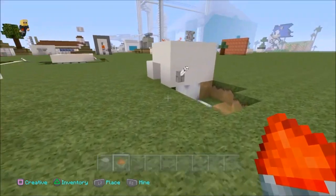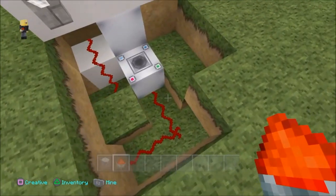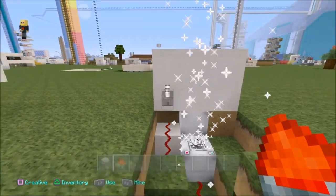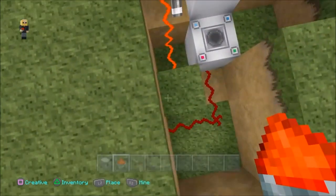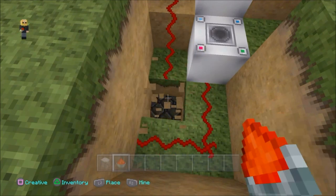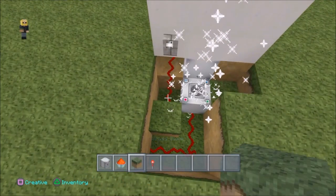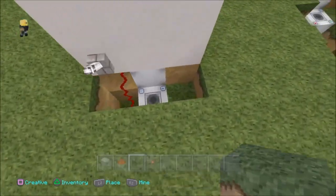I have redstone coming out of the dispenser and turning left — they're not actually connected, they're separated by one block. When I turn this on, only that side reacts, but when I turn it off they both glitch out making lots of fireworks go off. The reason it won't work without the torch underneath is you need a redstone torch — just place it underneath right there, put the block back, and that's how it works.